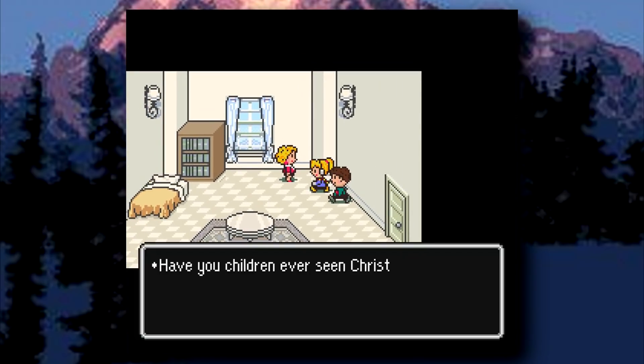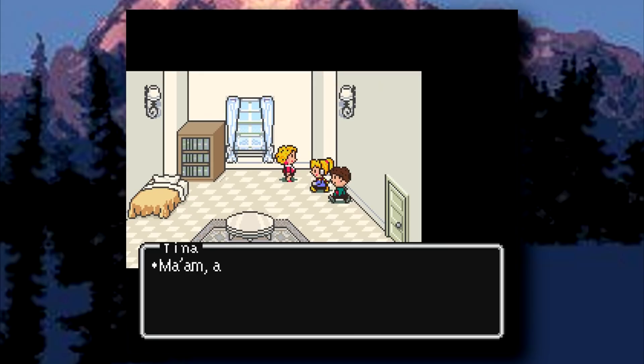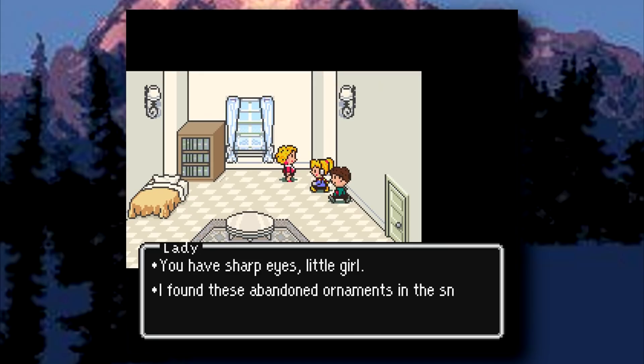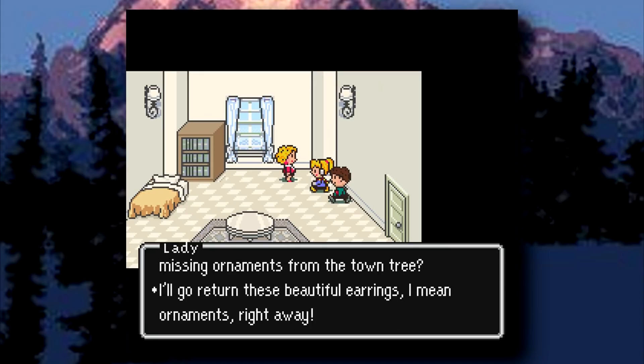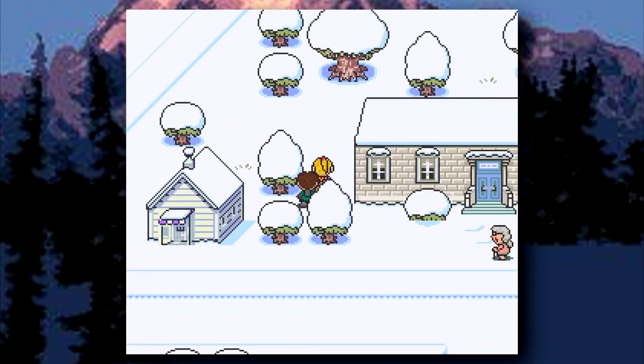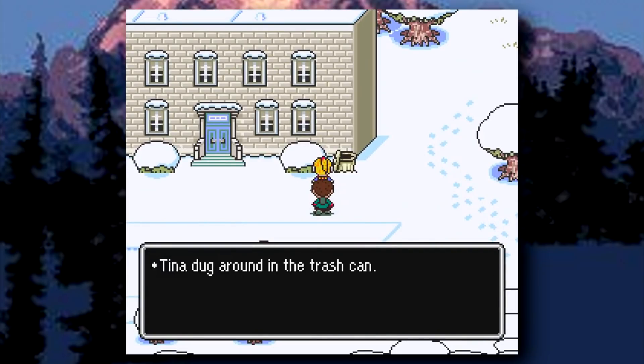They leave the drugstore and go to another person's house to return a set of ornaments a lady decided to use as earrings. After narrowly avoiding demonetization, Chatterbox goes to the nearest trash can and picks up the fruitcake that was used to threaten Uncle Jack into leaving the family dinner early.